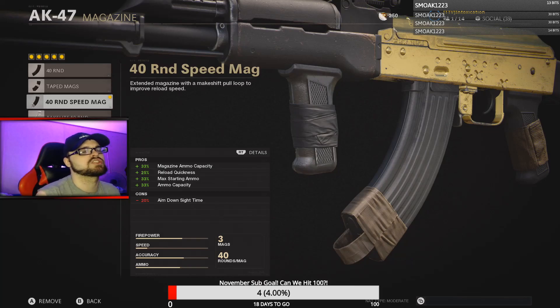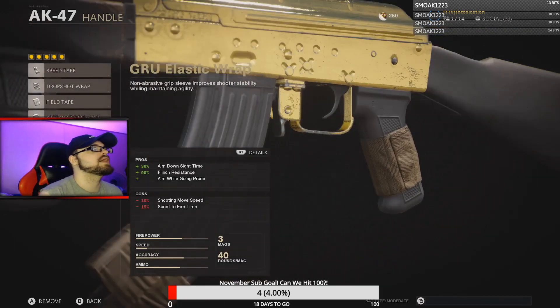40 rounds is always nice to have, especially when you're mowing down an entire enemy squad. For the handle, I'm running the GRU Elastic Wrap, which helps with ADS speed, flinch resistance, and also lets you drop shot. I hope you guys enjoy today's gameplay.